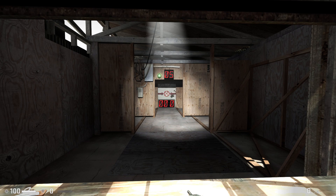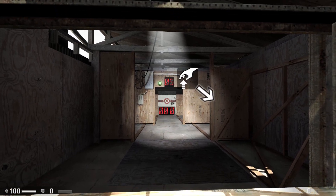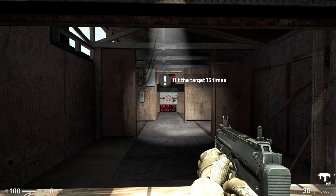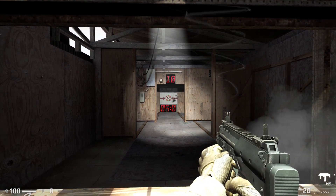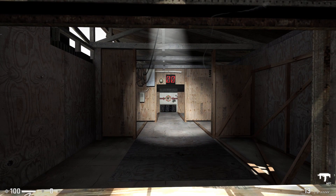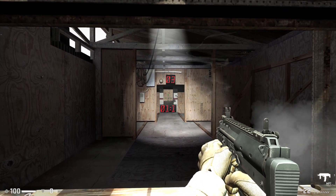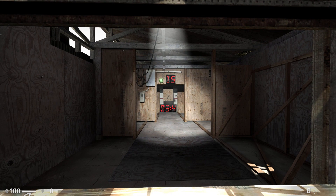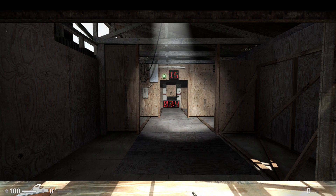For this next test, we need you to hit that target. Fire in short controlled bursts. High caliber firearms can penetrate materials — hit the target through that piece of wood. Nice, we're done.